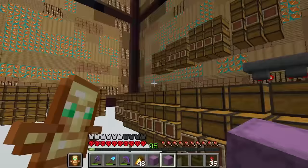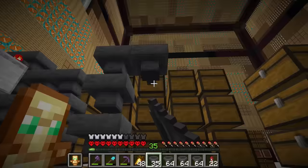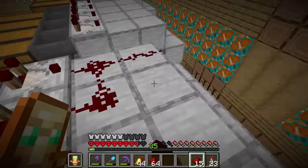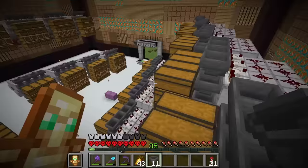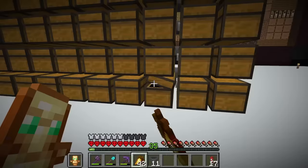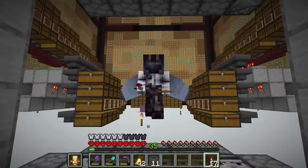We got all the materials we need — let's start building all the auto sorters. First step: place all the hoppers onto the chests. Second: place redstone platform blocks, comparators, repeaters, and redstone torches. Then place all the redstone dust and lastly all the hoppers connected to the comparators. This looks super complicated but it's just not. I built all the auto sorters on the side chests but not the back row, since those back chests are for items that can't get sorted or don't have a specific chest — basically a trash random item storage.